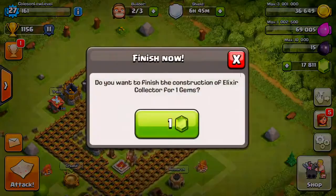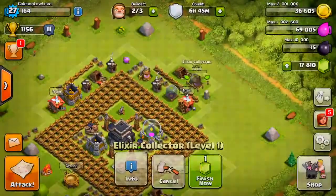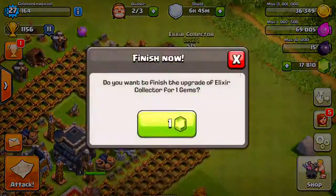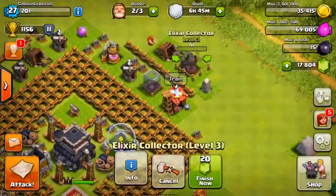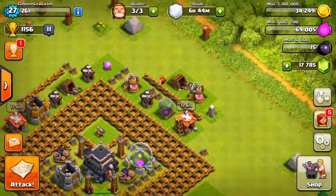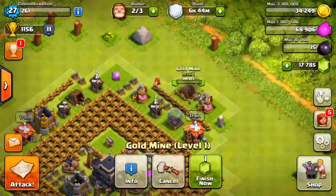Every time I come back I have to buy more resources — so let's upgrade that. We're going to gem one, gem two, gem three, gem four, gem five. And yeah, level four. Okay, next one.